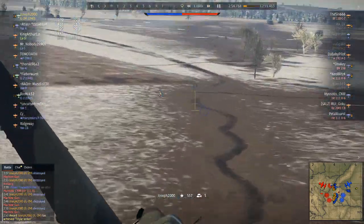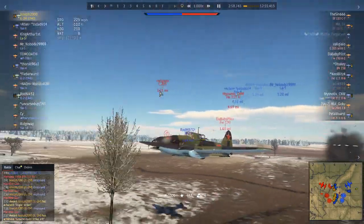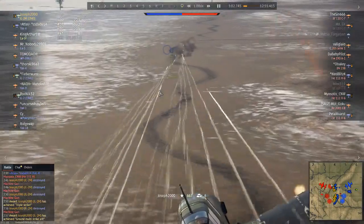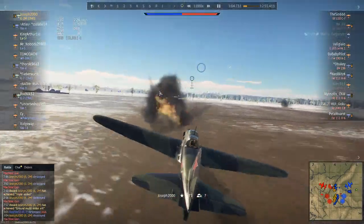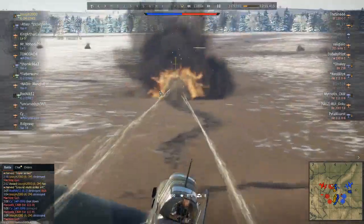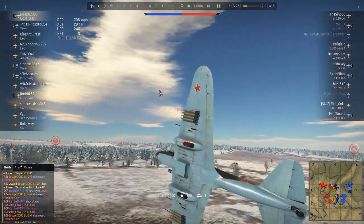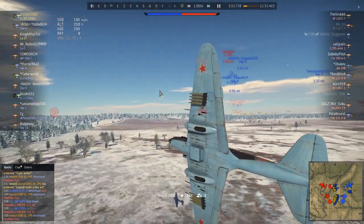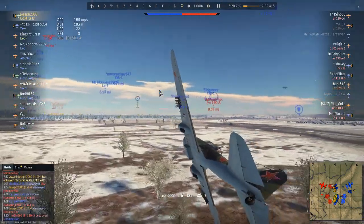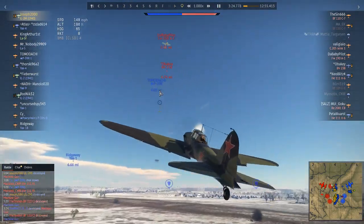Here comes a Focke-Wulf. The Focke-Wulf 190 was developed in the early 1940s — it was a high-altitude aircraft, meant to be at high altitude. And this guy is down here, tailgating my IL-2. I spot him coming for me and I have to turn. He nearly took a head-on with an IL-2 and paid the price.